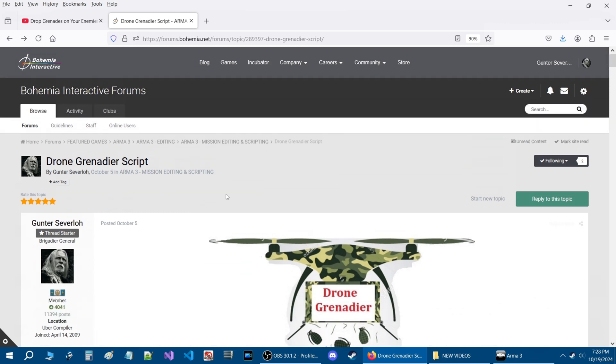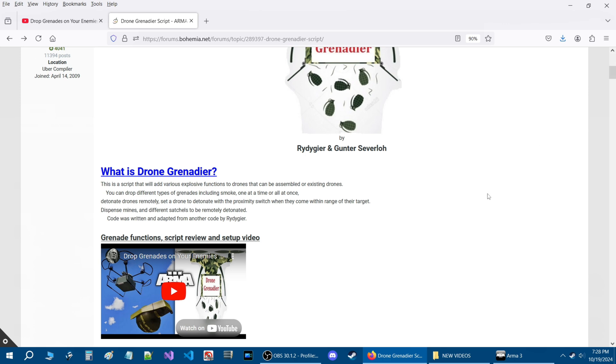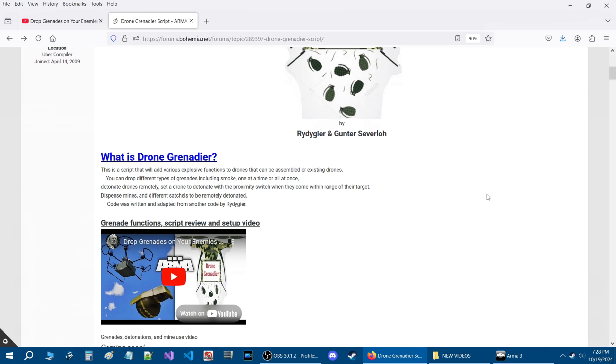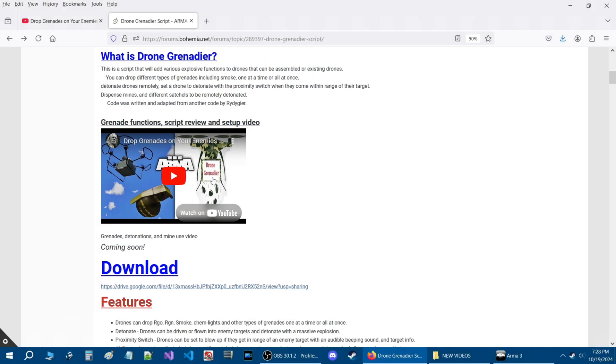Here we are on the Drone Grenadier script release thread and I will link this release thread in the description of the video so you can access it. Here is a previous video I did a couple weeks ago on setting up and using the Drone Grenadier where you could drop grenades — it covers how to set up the drones and other aspects, including changing the coloring of the text for the action menu.